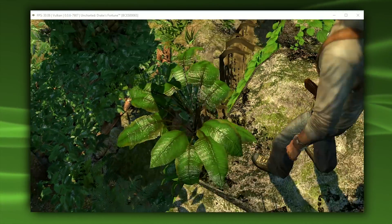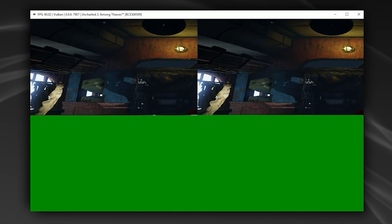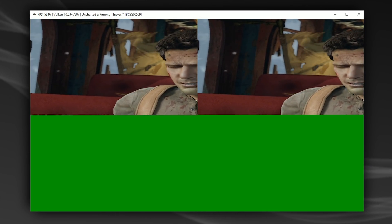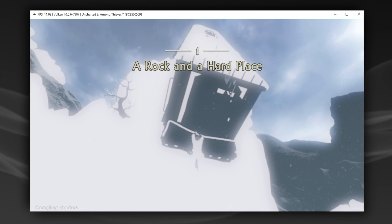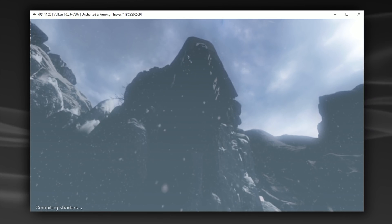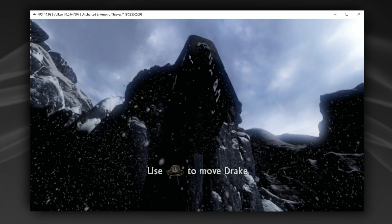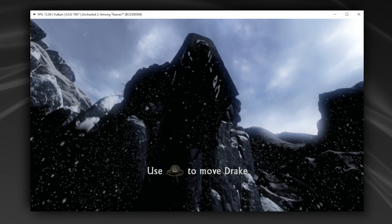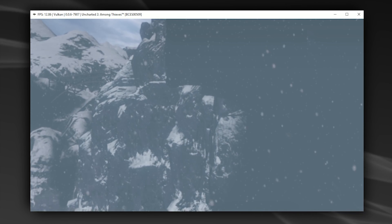Next up, the second game in the Uncharted series: Uncharted 2 Among Thieves. Unfortunately, unlike the previous game in the series, Among Thieves is not running the best on RPCS3 at this point in time. The cutscenes, while they do play, are not playing in exactly the best possible fashion, and similarly when you get into gameplay, regardless of what settings you use, you're going to have a pretty much unplayable gameplay experience due to very bad graphical output. When you consider the fact that this title would previously not go in-game at all and now it is going in-game and rendering graphics, it's a pretty cool optimization.